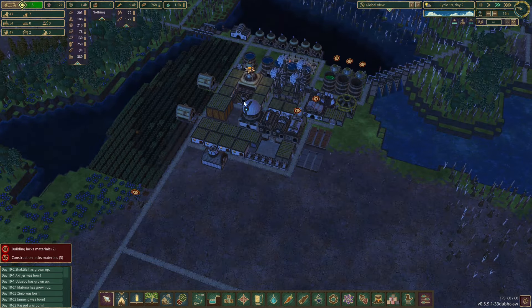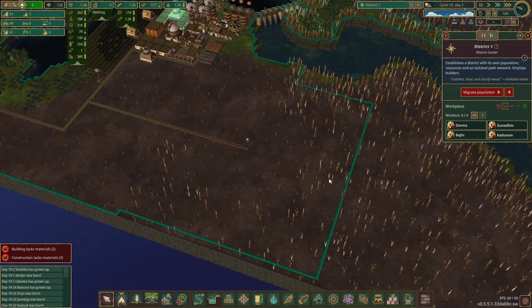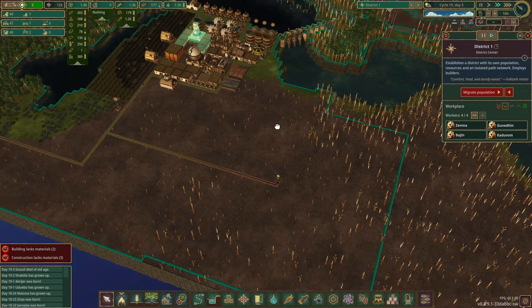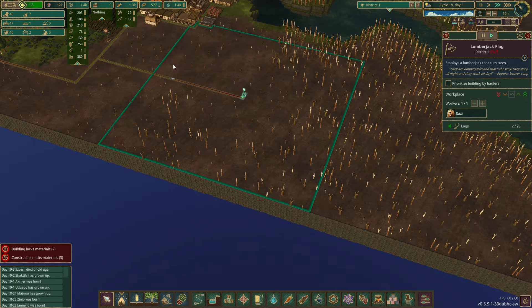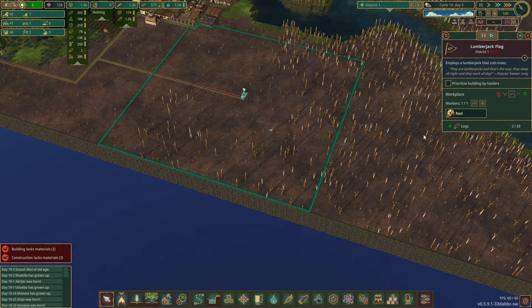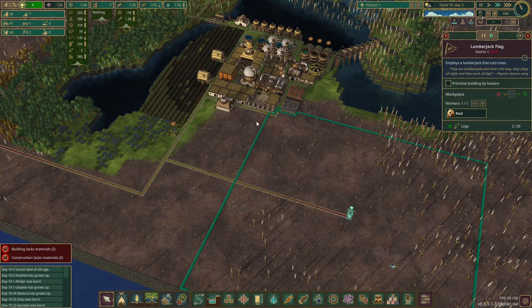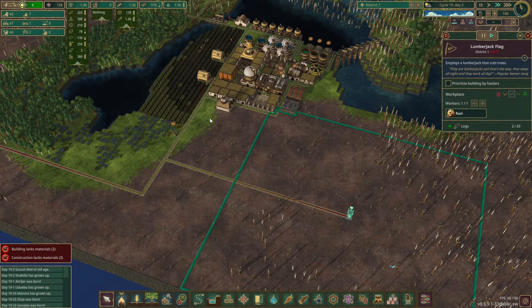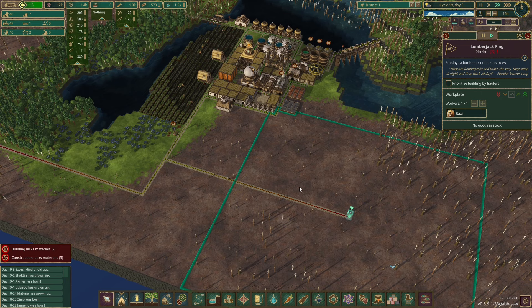I do have a mod that changes the ranges of things. This is default range at the moment, but I have a mod that can change the range that the district can reach and also that production buildings can reach. So for a forester, we could put them in and they could reach everybody's gardens and plant the odd tree in each garden — so we don't have to place a forester that only reaches a short distance. We could have massive ranges on things.